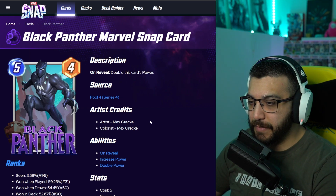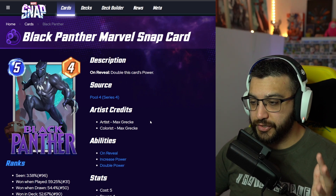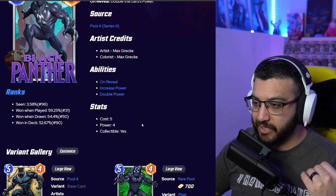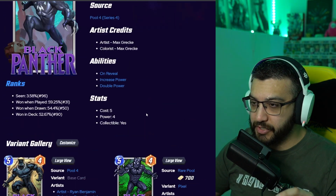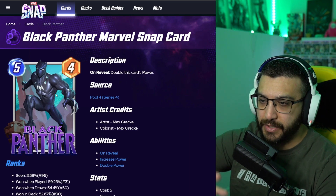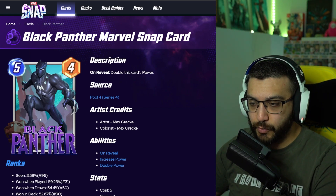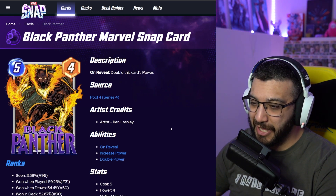Next up is Max Grecke — we talked about him in my last video, so if you want to see what I have to say about all of Max's variants, go check that out. Dan Hipp is 700 gold and so is this one. I think I prefer this one over Dan Hipp's because of the detail and how cool he looks, plus the background has a little bit more going on. I love him standing on the panther statue — very, very good.